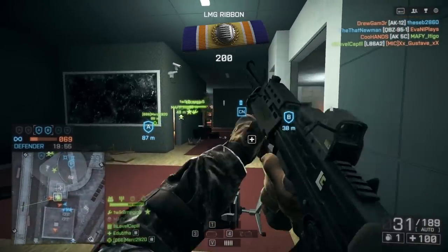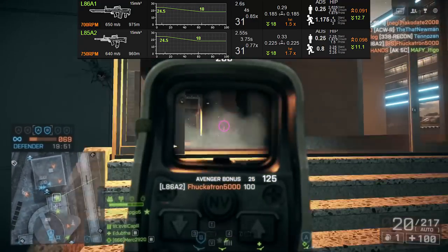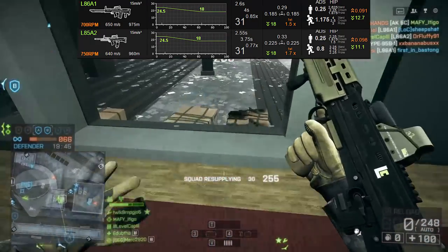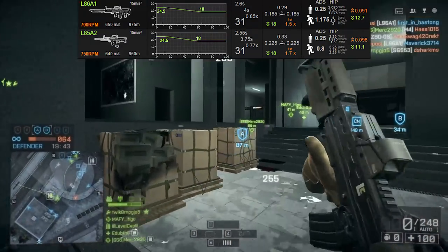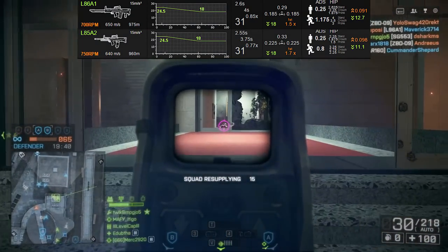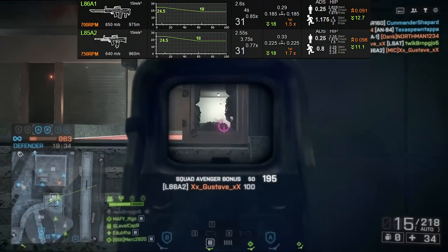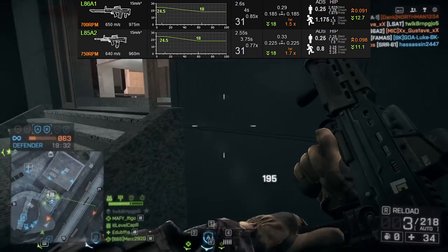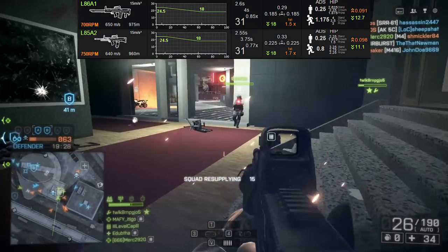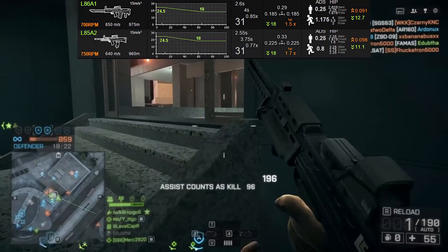However, it does have a 30 round magazine, which makes it very similar to the L85 in game. If we compare the L85 and L86 Symthic stats side by side, you can see that the L86 has a slightly slower rate of fire at 700 rounds per minute. It has pretty much the same damage model, although the L86 has a further drop-off than the L85 and its damage drop-off starts a little bit earlier. Its reload speed is ever so slightly longer than the L85, with an extremely long reload if you use all of your bullets, which is 4 seconds.